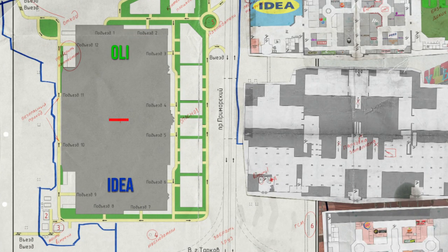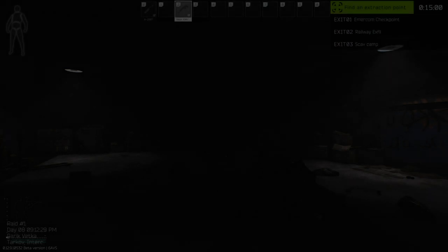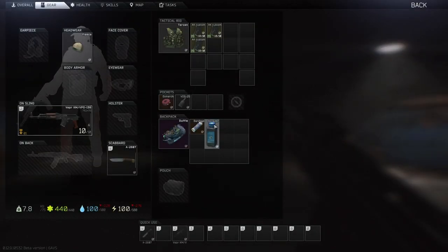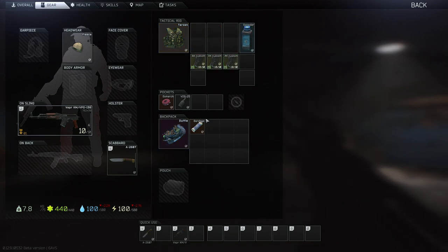Think of Interchange as a map split in half — OLI on one side and IDEA on the other. We're going to hit five stores depending on which half you spawn on. If you spawn on IDEA side, hit IDEA office first. If you spawn on OLI side, hit Techno and/or Tech Light first. We'll go through two identical scav runs, the goal being to hit those five stores in a path matching the half we spawn on.